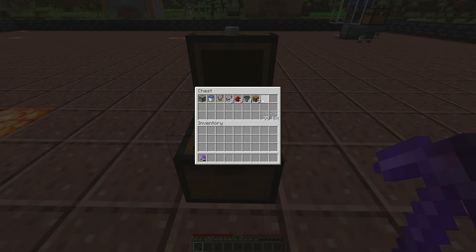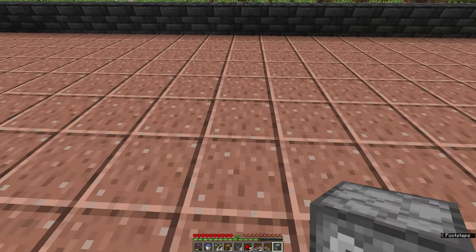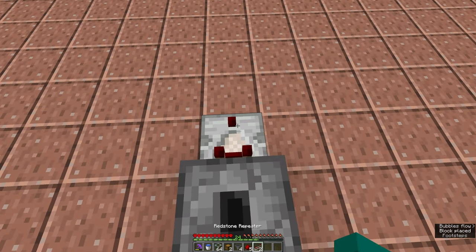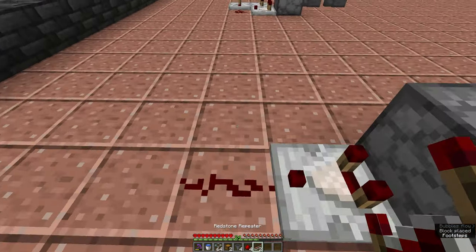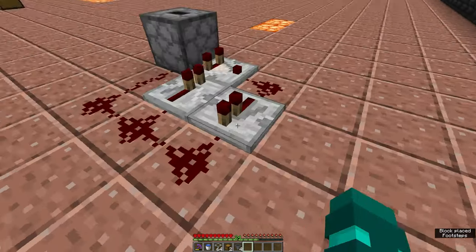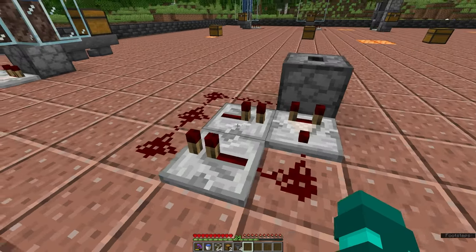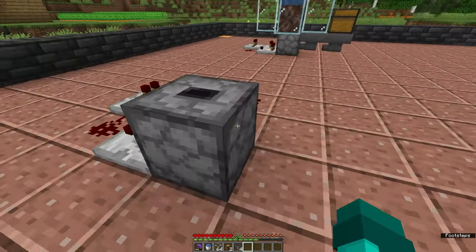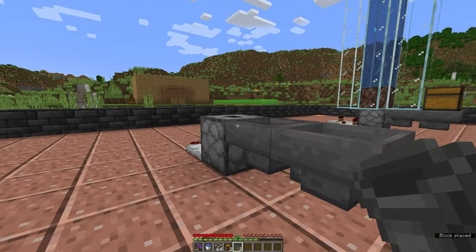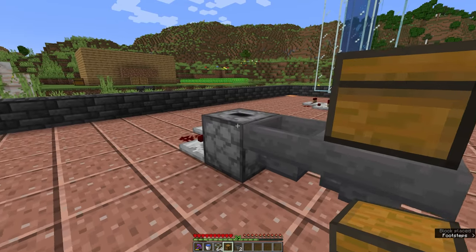Same as before, you want to place your dropper pointing straight up into the sky like that, and then we're doing the exact same redstone circuit with the repeaters pointing in like this and then the redstone dust like that, so it looks exactly like the water elevator. Then you want to go back to your hoppers, connect them to the dropper like so, with your chest on the furthest one.